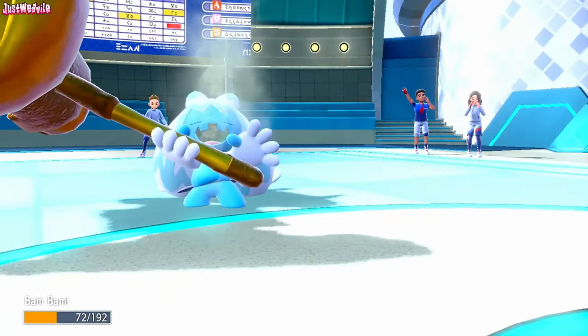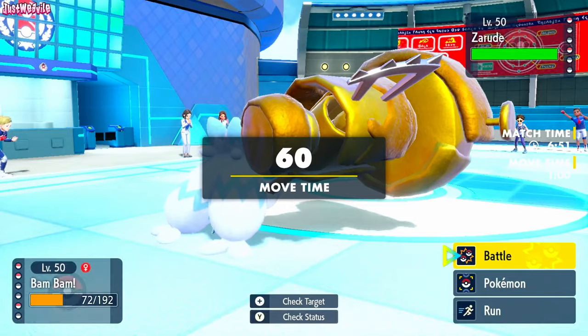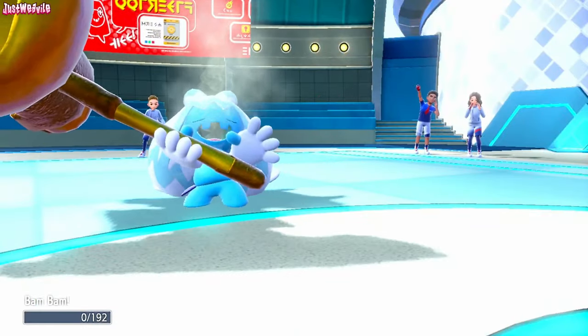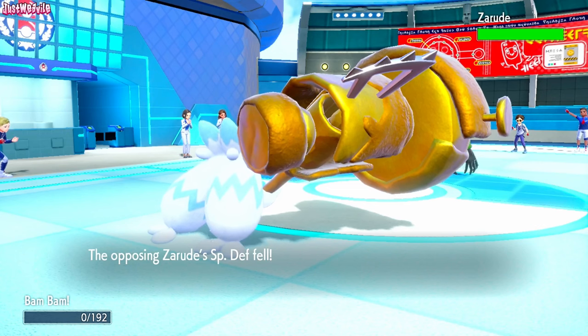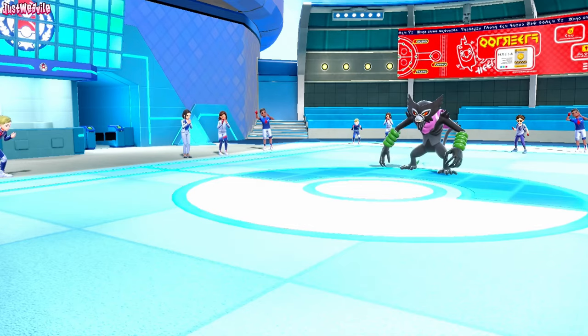Not too much damage — I think we can live one more. We don't have Leftovers so we don't know for definite. I'm going to go for a Gigaton Hammer. They go for another Close Combat. Can we live? We don't. That is a problem, I'm afraid — a real problem. So what do we do here? We've got Chestnut. If we go Chestnut, I think that's the way to go, but Chestnut invites in the Gengar.